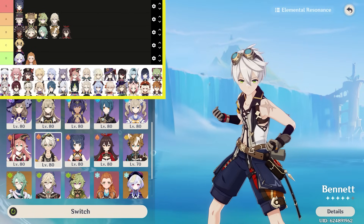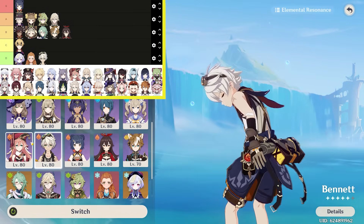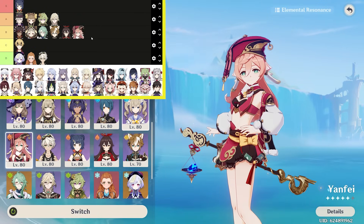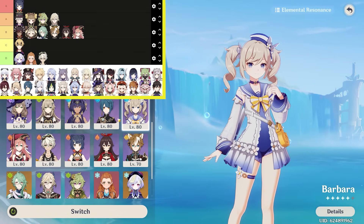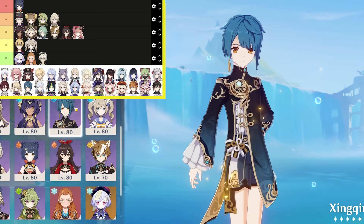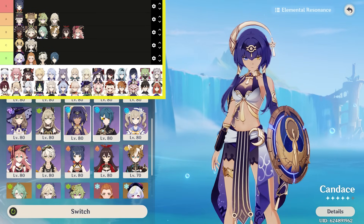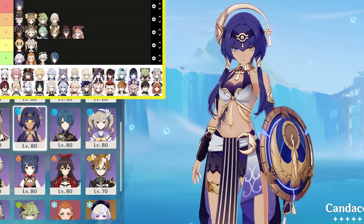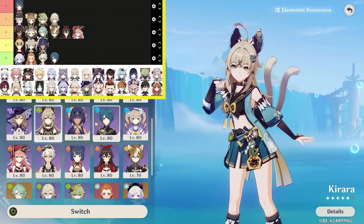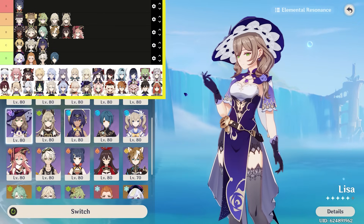Bennett — isn't that literally just his idol animation? D tier. Yanfei — summons a little staff, I like that, we'll go B tier. Barbara — shines some stars, nothing too intricate, we'll go C tier. Zingcho — he just put away a book, D tier. Candice — summons a shield, but it feels similar to an idol animation, we'll go C tier. Kirara — does a little turnaround and ends it in a cute pose, B tier. Lisa — summons a flower, that one's pretty, I like that, A tier.